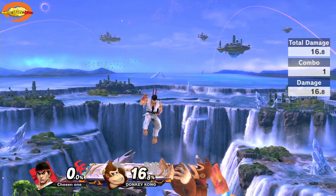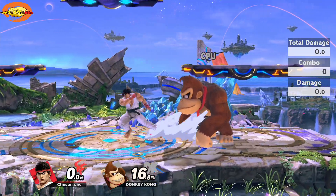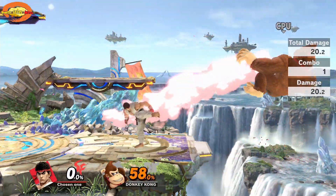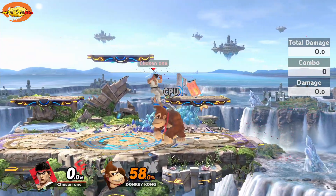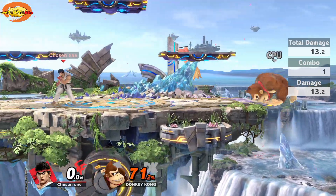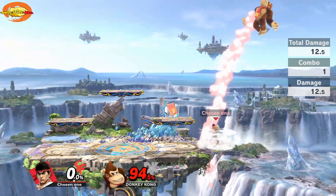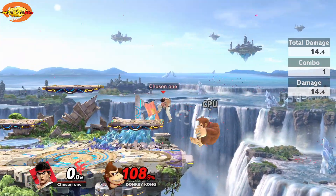Up and B is the Shoryuken — that's the recovery move. Keep in mind you can't use the command input version to recover. Up and B is what brings you back to the stage for recovery. The tornado kick held does 13 damage, and the Street Fighter command input version does 12.5 damage. I like playing both ways — you can mix them together.